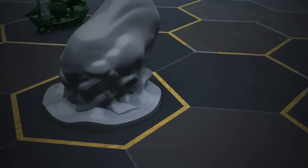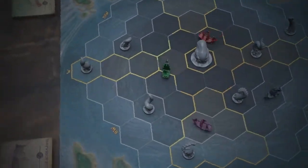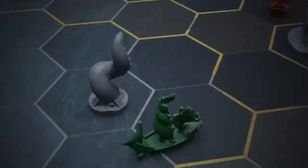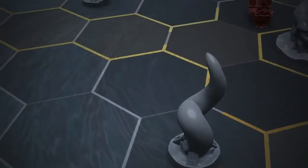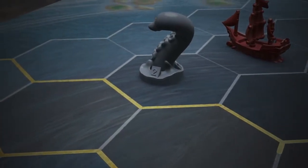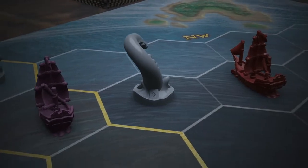When the kraken wakes, act two begins. Your ships are sucked into a vicious whirlpool, trapped in a battle with a giant creature. Work together to fight the kraken, its many tentacles, and the ever-changing whirlpool currents.